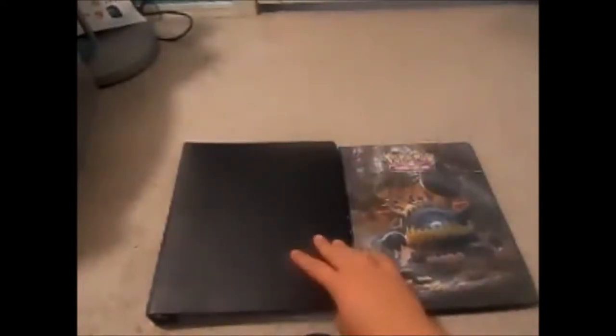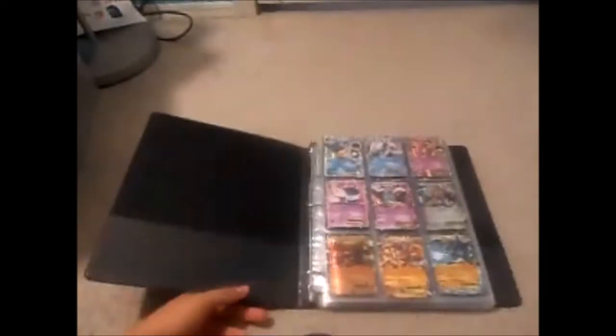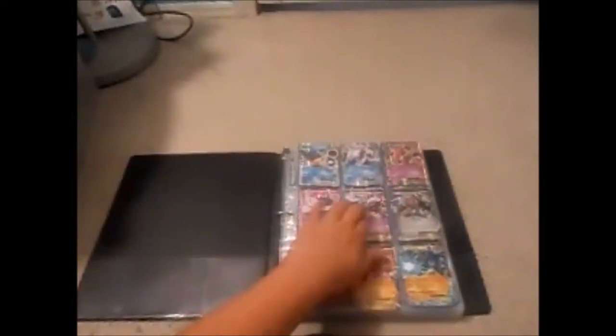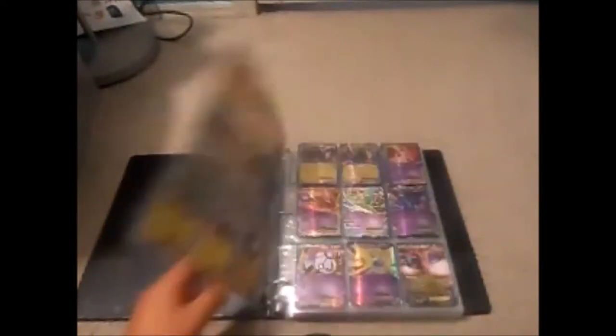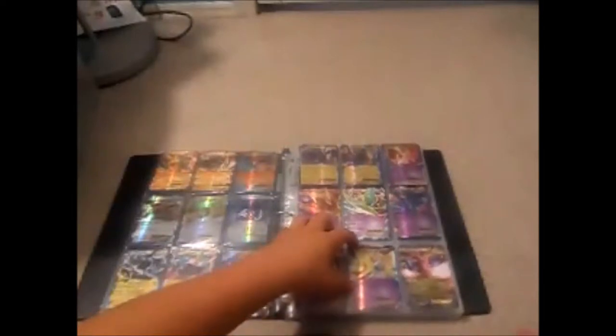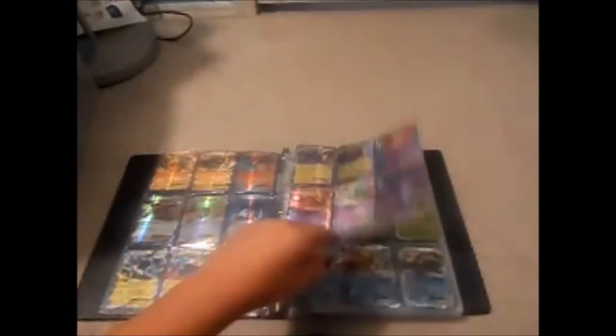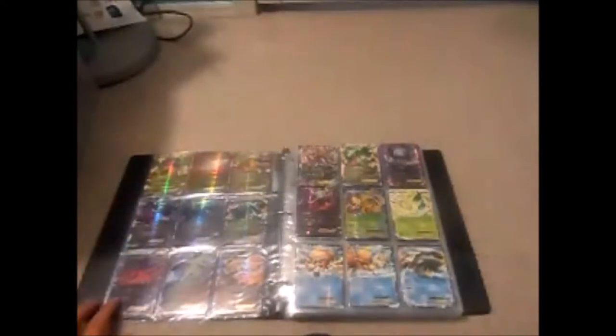Without further ado, let's begin. First off, this binder has regular EXes, GXes, and Mega EXes, along with some trainer cards and energy. Opening it up — there's Palkia EX right up there, Hoopa, Steelix, a whole bunch of other Pokemon. There's Hawlucha, Mew — I really like this Mew EX, it's really awesome. There's Hydreigon, Sylveon, Scizor, and Magnezone.